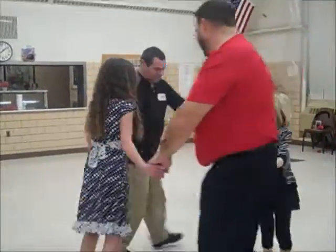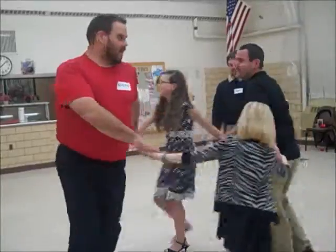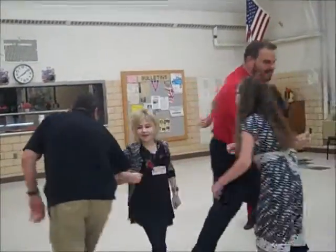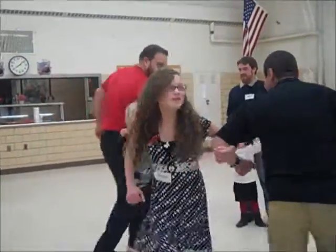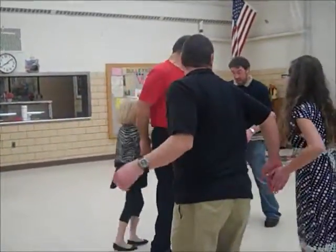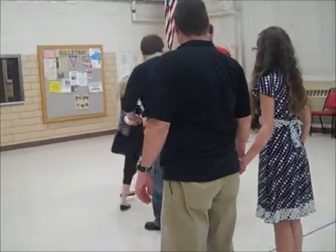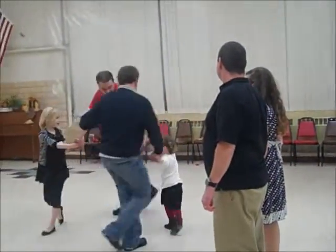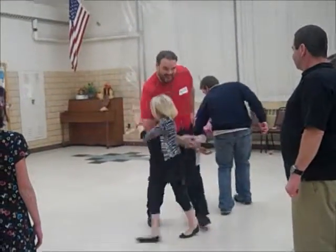Then you circle to the right, the other way back, and you swing the other guy's partner, then swing your own. Then couple number four, go on to the next, face couple number three, and circle to the left — it's four and three — then you circle to the right, the other way around. Swing the other guy's partner, swing the other guy's partner.